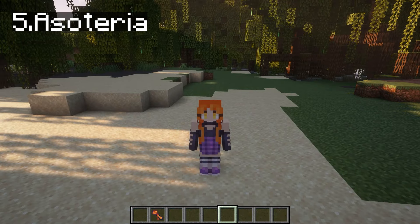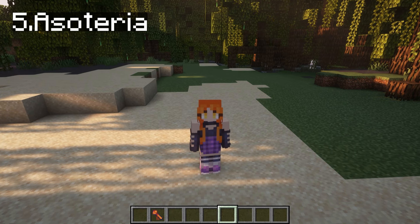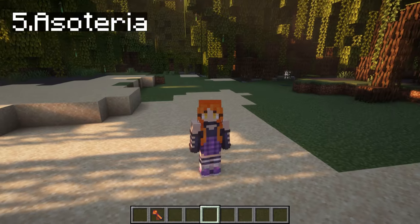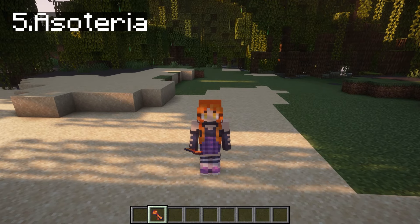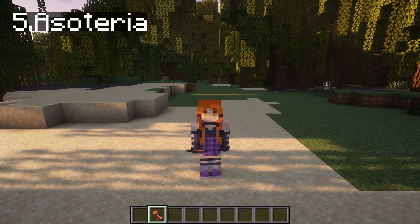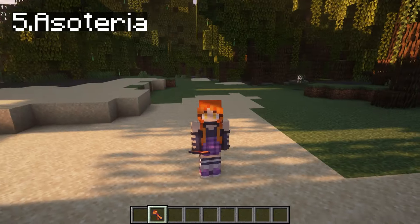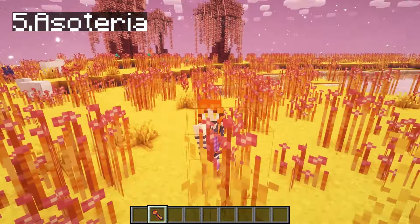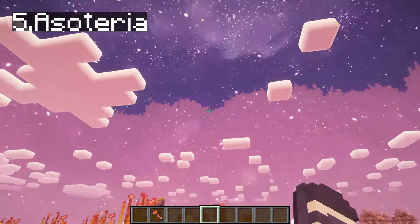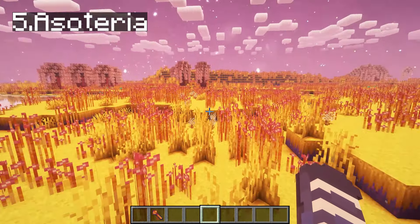Aesoteria is a mod where we explore an astrology-based dimension with new gems, biomes, and entities. To go to that dimension in creative, all you gotta do is go to your creative inventory, go to the Aesoteria tab, and grab a debug wand. Right-click, and then we have joined the world. Oh my gosh, this is such a beautiful, lovely dimension. I could live here forever, honestly.